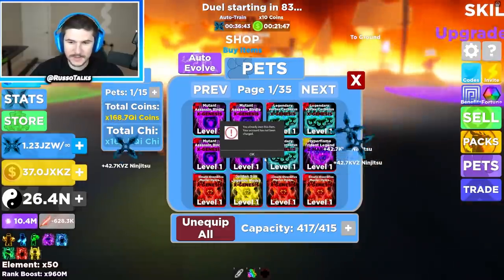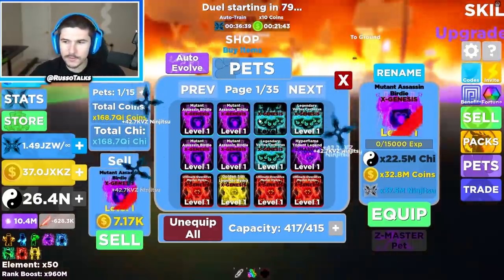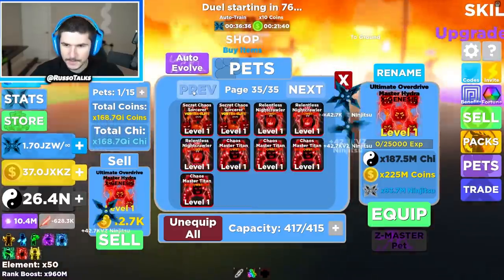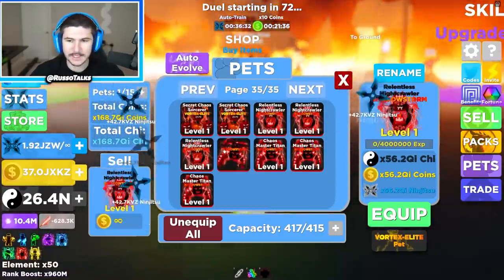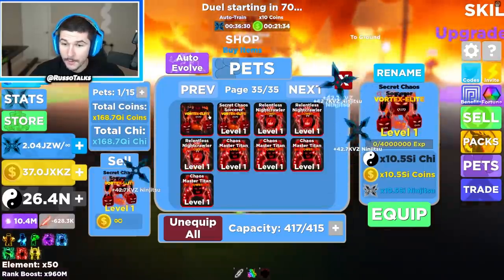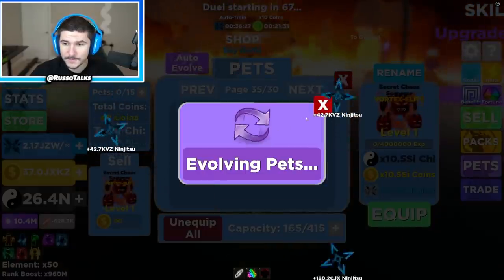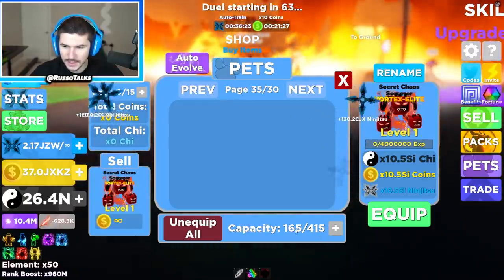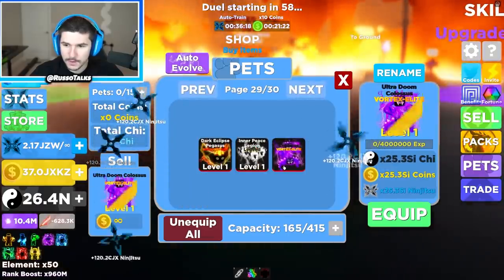Oh no, I forgot — my pet capacity is full. This was something that always bothered me about this game: you can't actually sell or remove Robux pets, or at least you couldn't before. Maybe you can now? No, you actually cannot sell certain pets — kind of weird. But let's actually equip and auto evolve what we have, and then get our best pets equipped. Oh my gosh, that did a lot — that actually made an insane amount of room. We're good now.